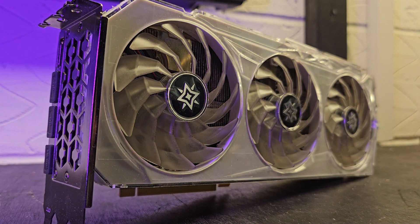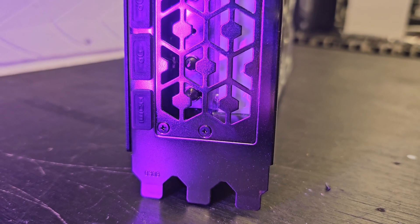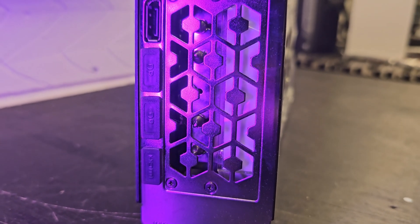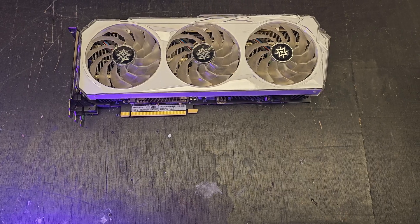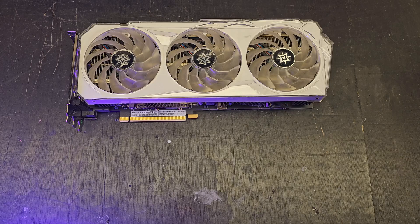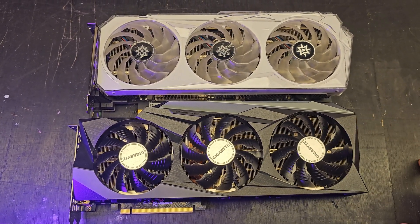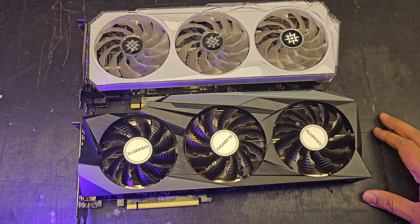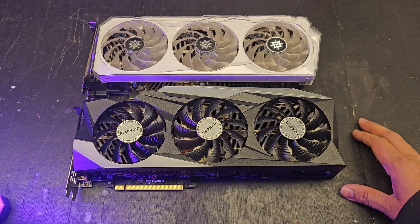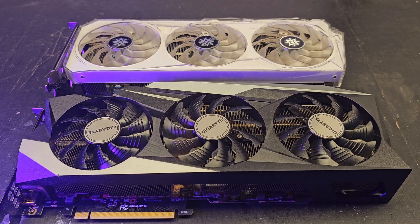Looking at both GPUs assembled, the Galax is slightly bigger than the Gigabyte card. You have one HDMI and three display ports. Overall, I have to say I'm pleasantly surprised by the performance of the Chinese GPU — there's not a huge amount of difference between the two. If you want to save a little bit of money, maybe you could pick up a Galax and get it shipped over if you can get it at a good price. If this video is useful for you, let me know down in the comments, and thanks for watching.